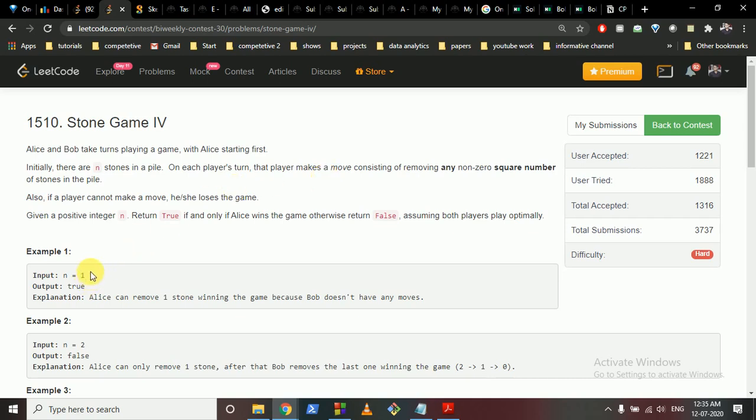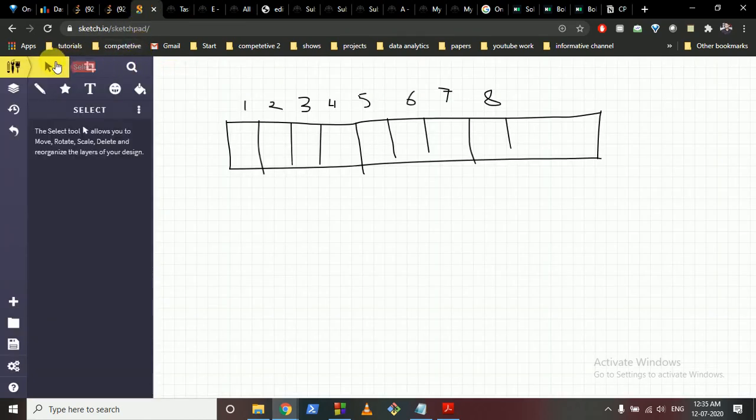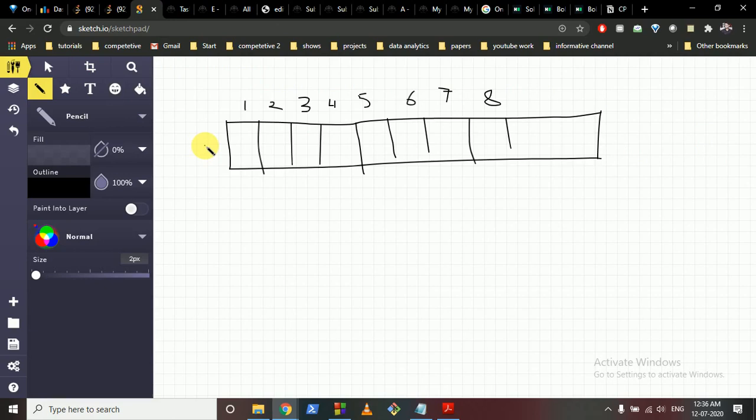If there is only one stone, Alice can remove one because one is a perfect square. If there are two stones, Alice can only remove one — she cannot remove four since there's only one stone — so Bob is left with one stone, Bob takes it, and Alice cannot move, so the answer is false. For all game theory questions, try to write down some starting values and then calculate further values using the previous ones, because the answer is predefined when both play optimally.